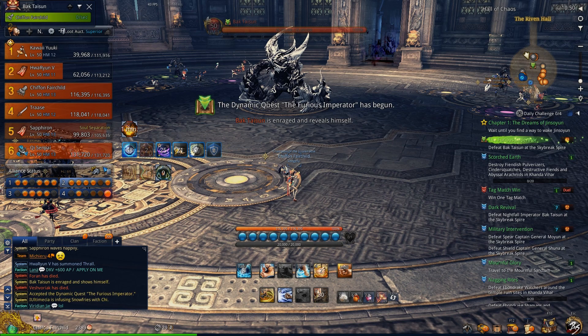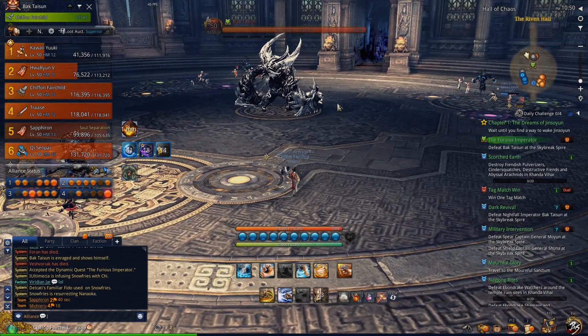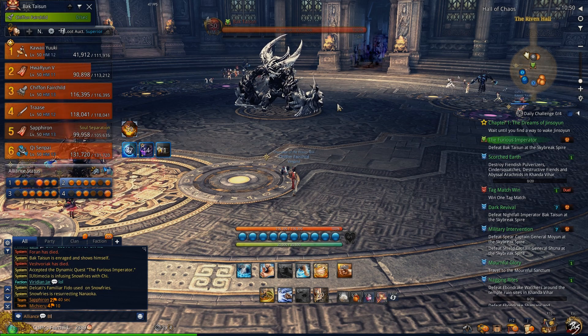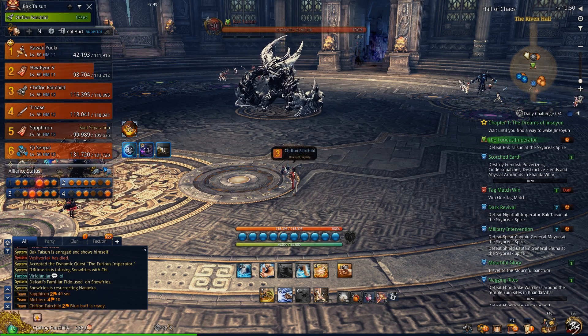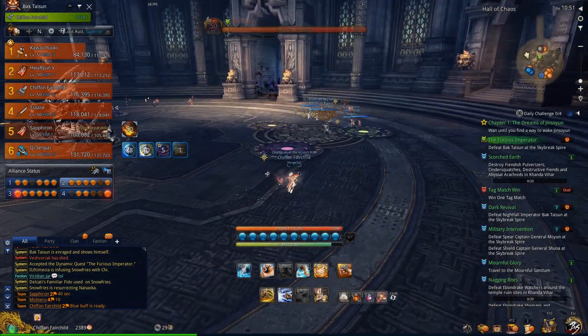Once those conditions are met — bosses on the outside all at 1 HP and the soul space boss killed — the main boss will now reveal himself. Once he's spawned, make sure everyone is away from the center. If anyone is dead near him, just leave them or get a soul fire to res and pull them over. Otherwise, wait for everyone's buffs to be refreshed before you engage this boss. This boss has no mechanic, but he has a 60 second enrage timer. If you accidentally trigger this boss before everyone's ready, you might as well jump in and kill him — if you fail here, you have to do the whole thing again.